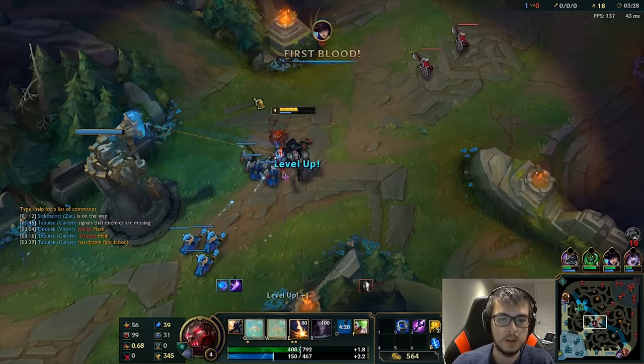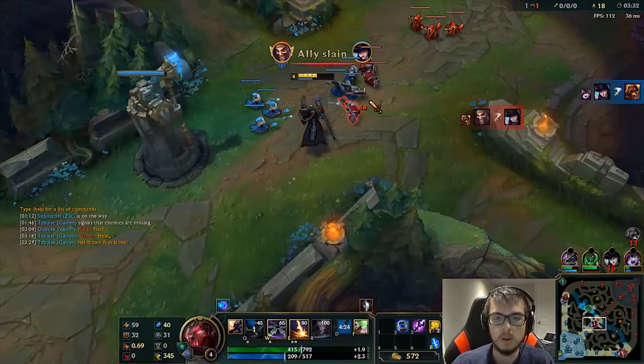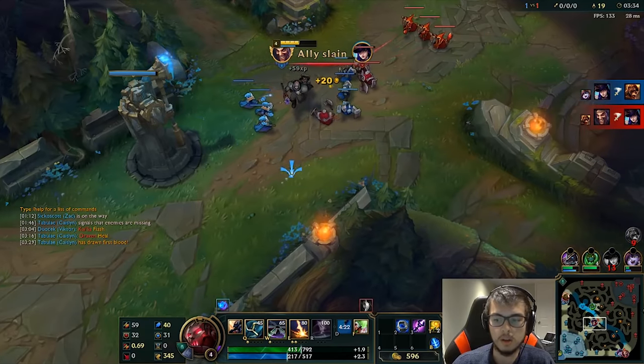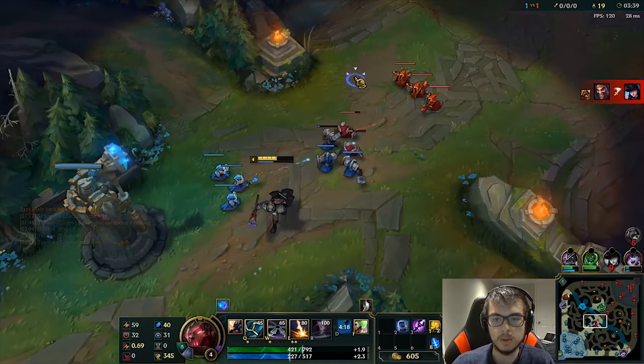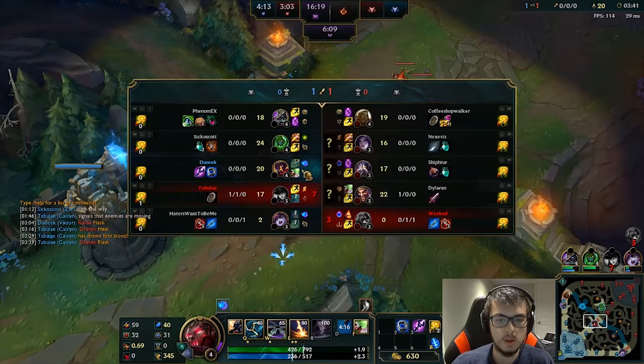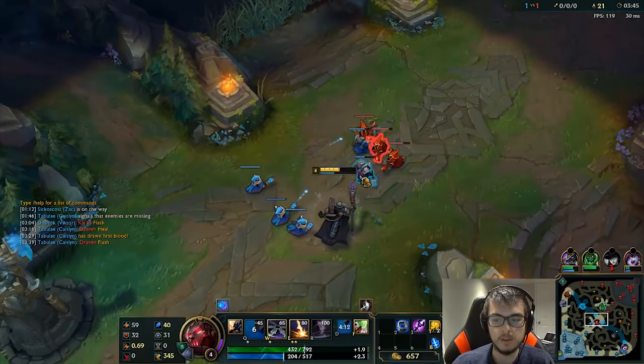That gives Zac an advantage. Our bot lane just got a kill, but it looks like it'll be close — yep, just one kill. So both of our AD carries got a kill.